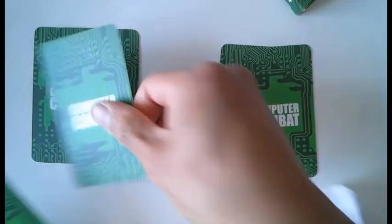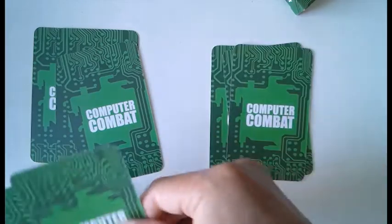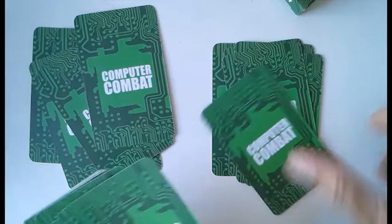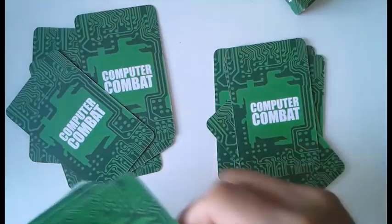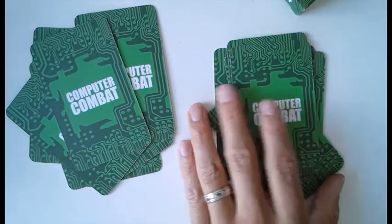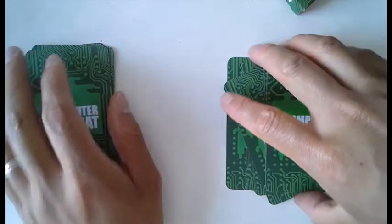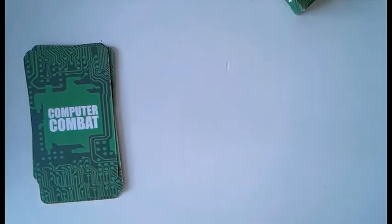We deal eight cards each. So remember what we're going to do, Zee — you're going to play open hand, I'll play closed hand for now. So I'm going to cover up my card so you can't see it.